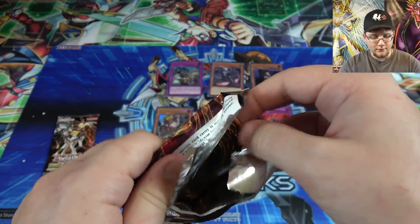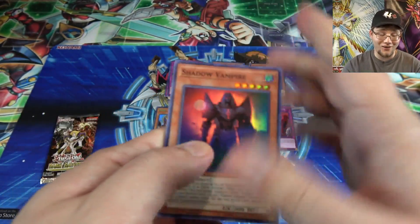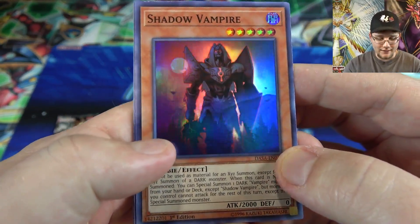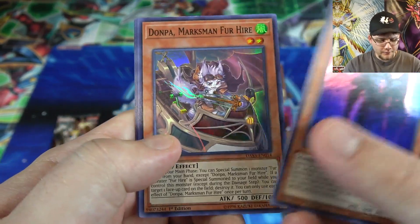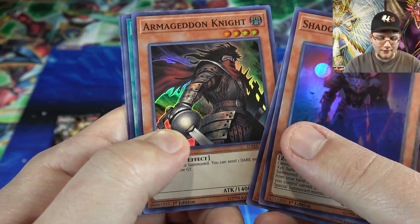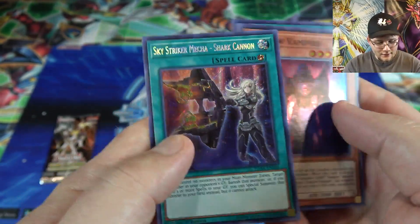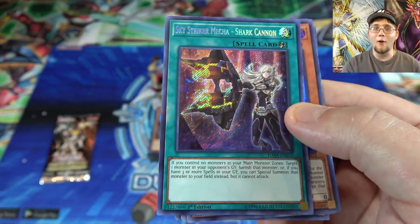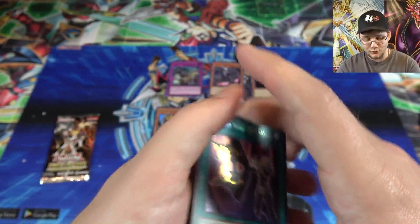Sorry if I seem a little low energy — I'm really sick today, I don't feel good at all. I still want to open up some packs and make a video for you guys though. Shadow Vampire, then Donpah Marksman Fur Hire, Armageddon Knights — I think I might actually have a playset of those now. The Monarch Stormforth. And we got a Shark Cannon this time — that's cool. I think that was in the first pack I opened from my box. Pretty cool looking card — I think I like the artwork of that one the best.